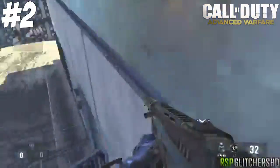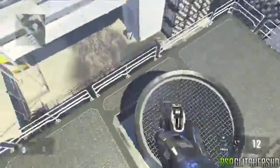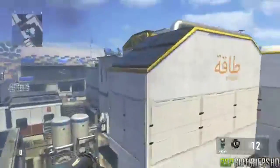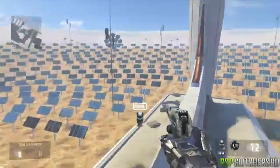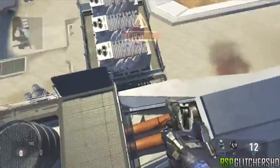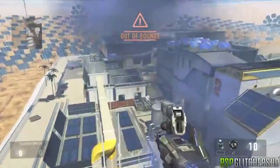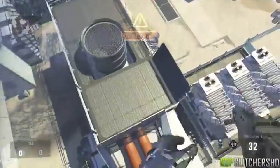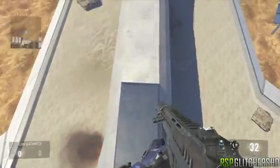For number two, the most recent one, we're on Solar from Advanced Warfare. At the time all the glitches had been patched and all the out of maps were gone, so I went and found this one. It could be done online, it could be done without the hover, and I like the auto map on this one — there's a lot of exploring and a lot of cool stuff you can do. The video for this did very well on RSP Productions' main channel.